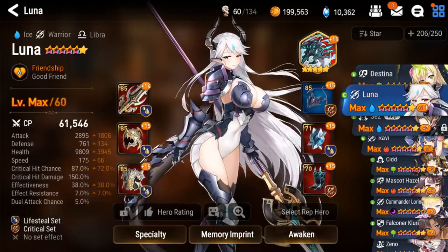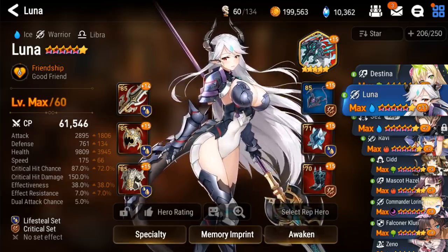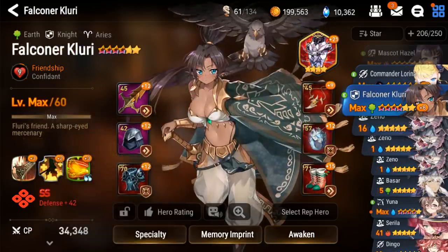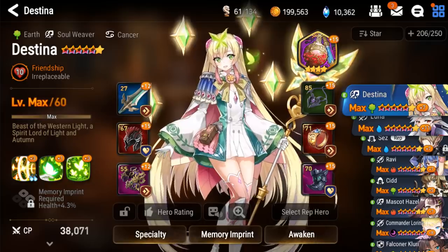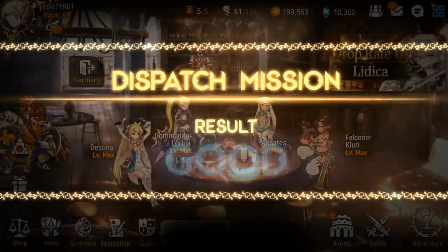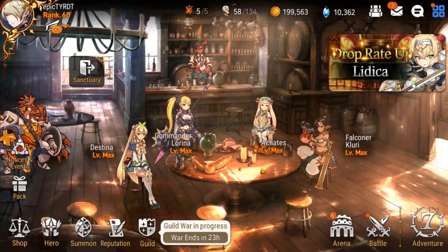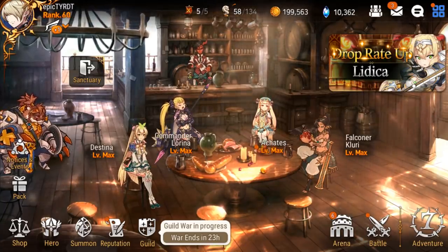To summarize: single target DPS first — they're going to help you with the hard stuff, killing those bosses faster before they can really do bad stuff to you. Then sub DPS debuffers like Cid, who can still do a lot of damage but also debuff. Then move on to your more support-based debuffers, and finally healers — unless your healers are the bottleneck to your team and they're the ones dying first, which would specifically be the case for Hunt Stage 11 or other content that heavily focuses the frontline. In general, healers are tanky enough at 5-star if you give them tanky gear. Feel free to leave your team composition in the comments and ask for advice, because that's about as specific as I can get without knowing each individual person's roster.